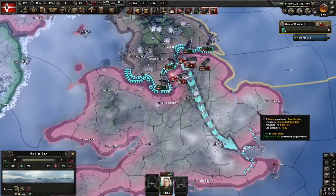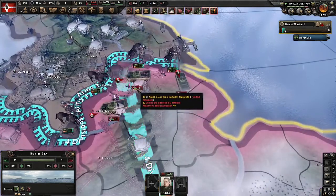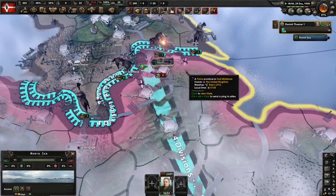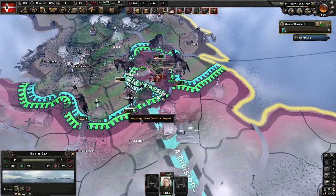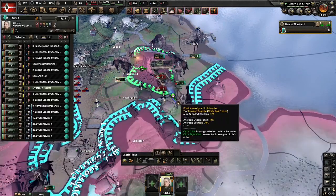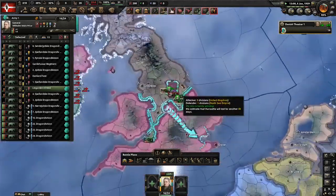It seems like their amphibious tanks are just pushing — oh no, they are escaping! They are too scared of my Danish horses. It seems like they are running away. Oh no, look — I can encircle them! Look at this HOI4 strat: I encircle 9 tanks. Boom — tank die!